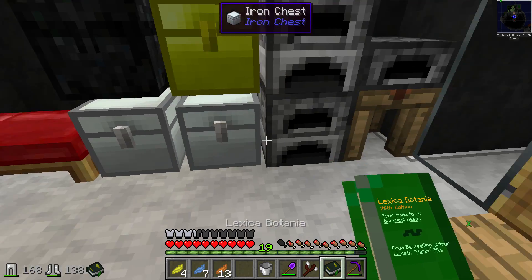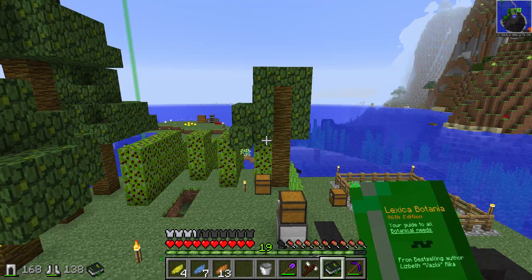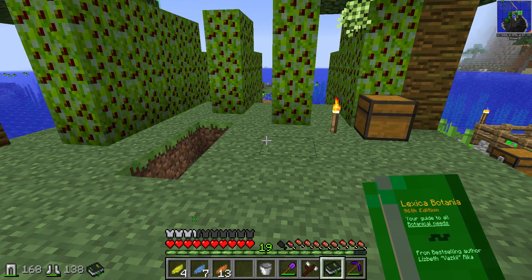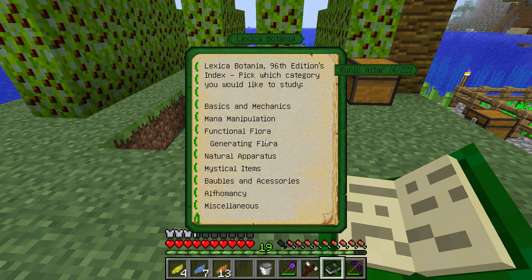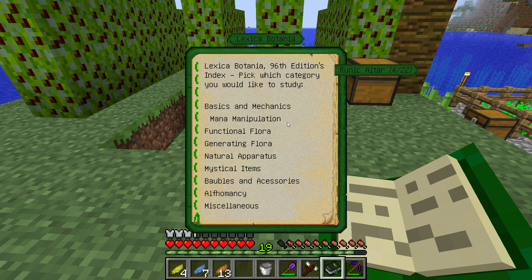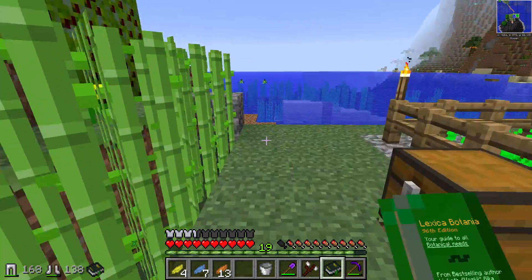The first thing you want to do when starting Botania is make this book. It's really easy to make — you just combine a regular blank book with a sapling and you get the Lexica Botania. When you click it open, the pages even flip as you go through it. The very first thing you're going to do is go through basics and mechanics. Read everything because this book is very thorough and all the information is in here.